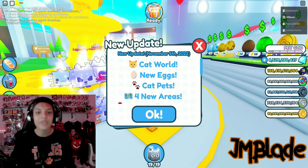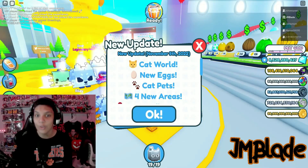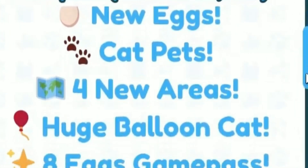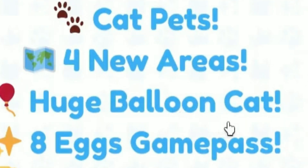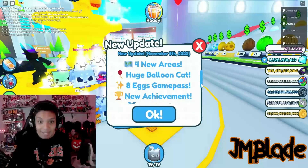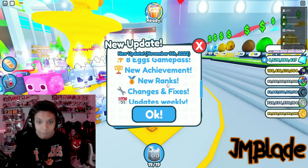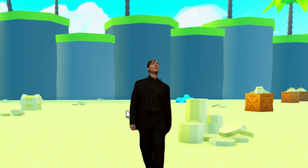The Pet Simulator X November 5th update is finally here. We got a new cat world, new eggs, cat pets, four new map areas — that's huge — a huge balloon cat, an eight egg game pass, new achievements, new rings, changes and fixes, and weekly updates.